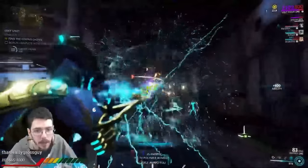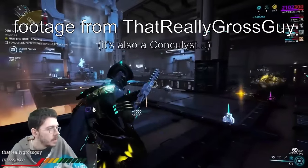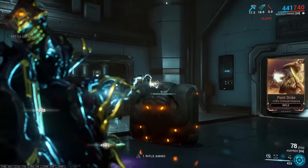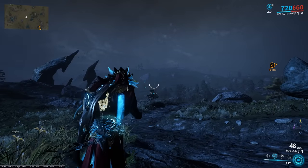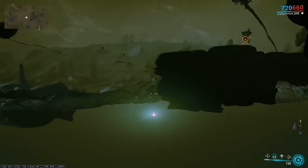In the enrichment labs on the Orb Vallis, hacking a terminal has a chance to free the Sentient Battalyst trapped in the glass — though this seems to be exceptionally rare. The Amalgam Ripkas mod's 100% increased gore chance actually applies to all of your weapons, not just the Ripkas. The alt fire dart on Buzzlok has infinite punch-through, meaning that combined with Ivara's Navigator, you can use it to see outside the map.